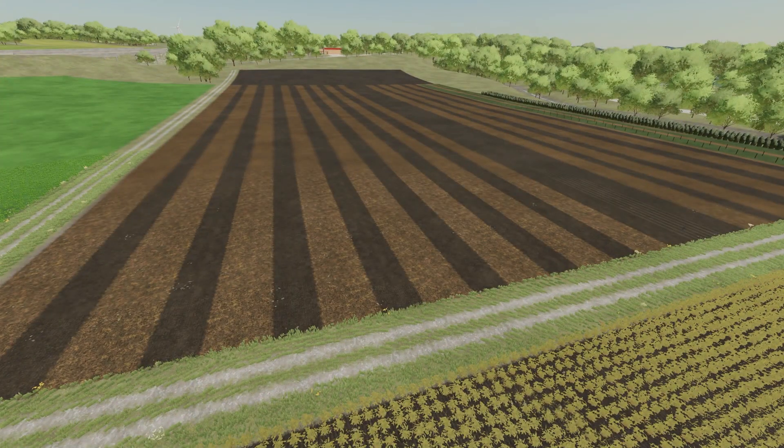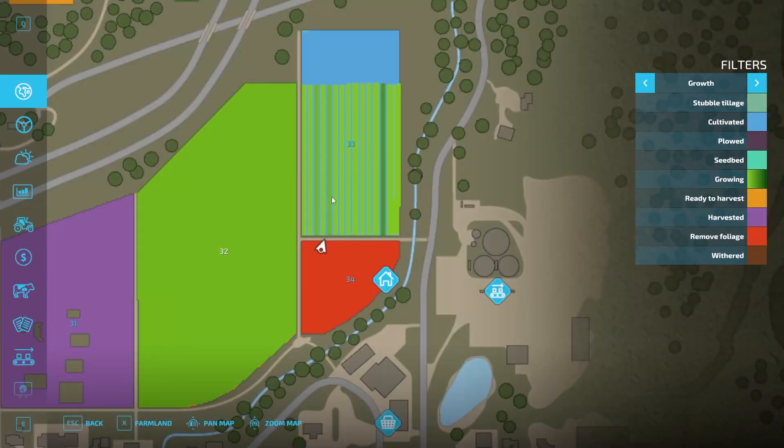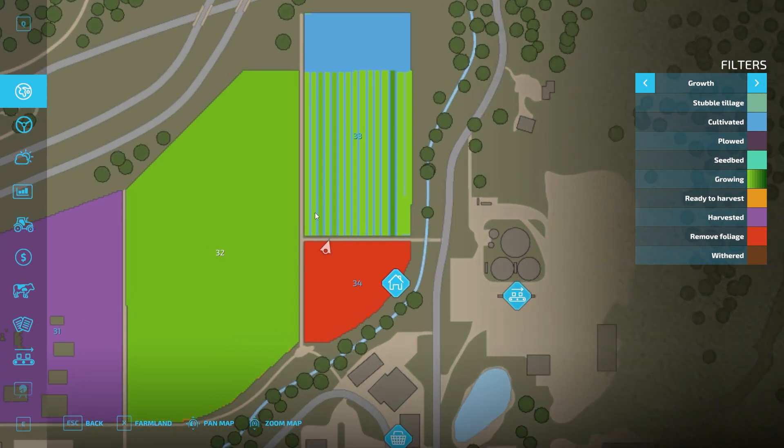I'll bring you guys back in every day so we can see where they're at. If we look at the menu here, this is grass that I planted there, and we have olives and grapes down at the end. Everything should be fairly easy to tell. Some of them are going to take a little less time to grow. I'll show you guys the map and the growth states for every single day.